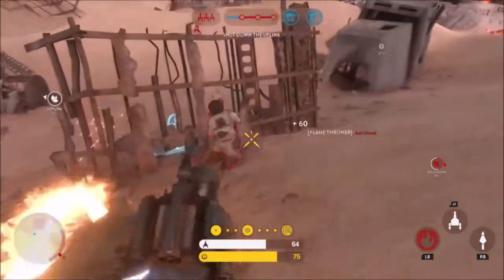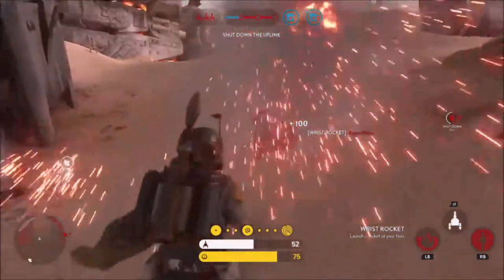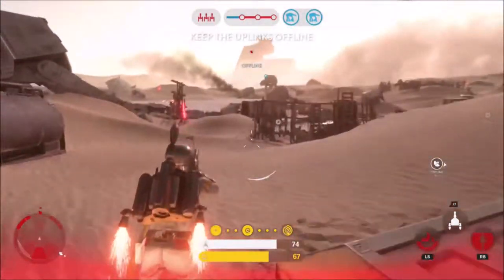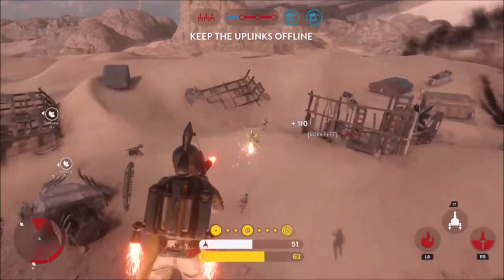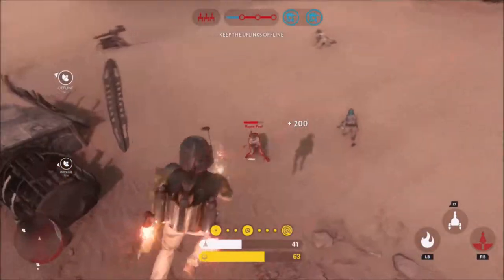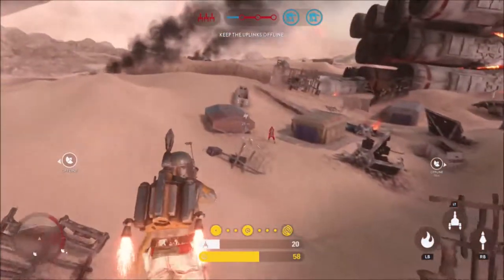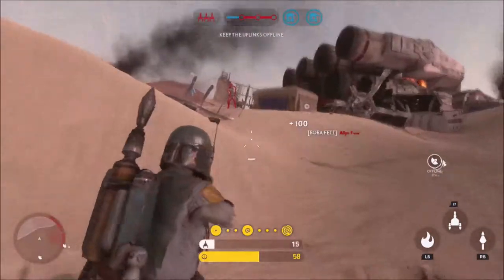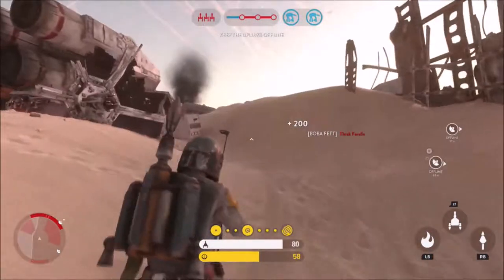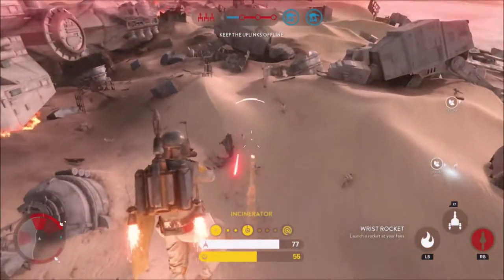Boba Fett's final ability is his thruster pack. Rather than boosting him a certain distance like a regular jump pack would, it allows him to hover above the ground, and it can only be used for a certain amount of time before it needs to recharge. Above Boba Fett's health, you can see the fuel on his jetpack, and as it goes down you will land and have to recharge before you can use it again, which means you are vulnerable — which is when your flamethrower is most likely to be used.